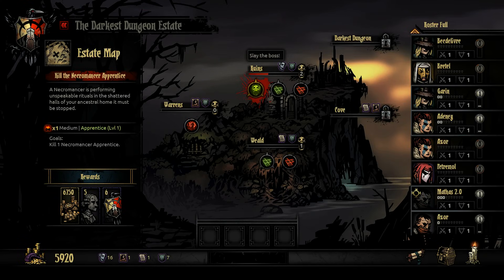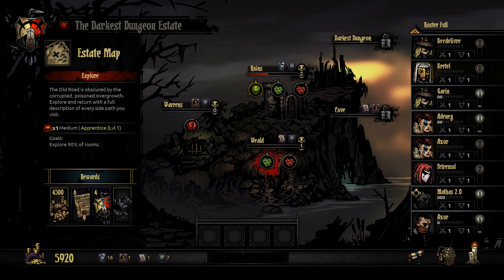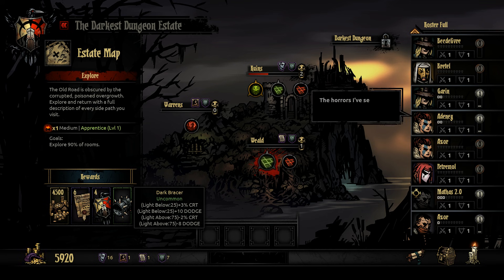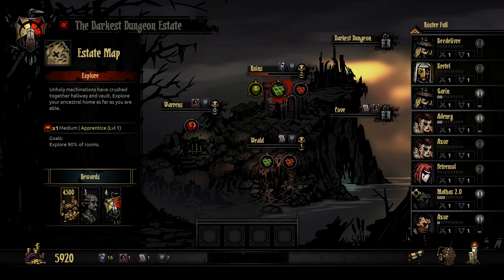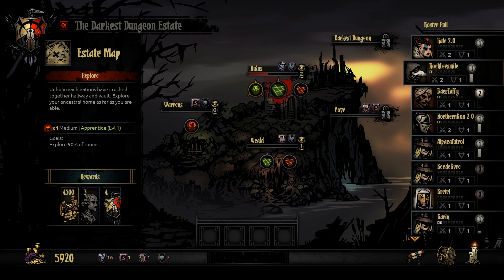Let's see what we got here. We've got a medium Kill the Necromancer — that scares the shit out of me. A medium Explore 90% of rooms, and a short level 5 — probably not that interested in that. The Uncommon Dark Bracer kind of nerfs you in the light but makes you awesome in the dark. I think we're just going to try to do another medium run — Explore 90% of rooms. Not the greatest rewards, but that's okay. We'll send our A-team out here to get some experience.